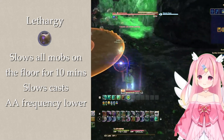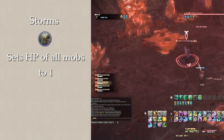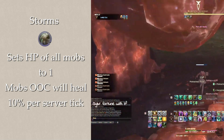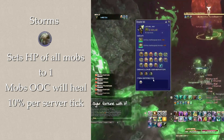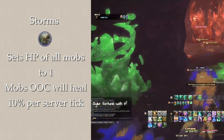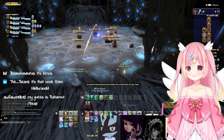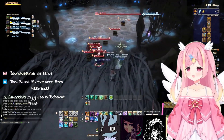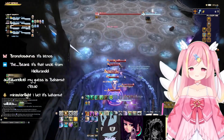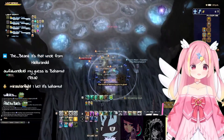Lethargy does not work on bosses. Storm sets the HP of all mobs to 1. However, they will regen if out of combat, unless the auto-heal penalty floor debuff is active. Ways to maximize the use of this include multi-pulls with DoTs, with optional Witching or Lethargy for safety. Delayed damage such as Astrologian's Earthly Star is an option as well, but it's not ideal without pulling mobs first, as there's a chance a server tick happens and regens mobs by 10% HP, which can lead to a sticky situation.